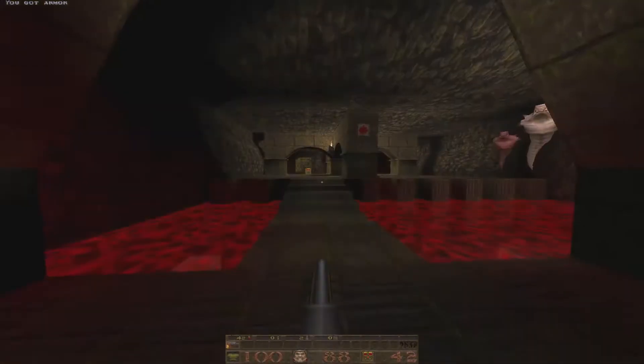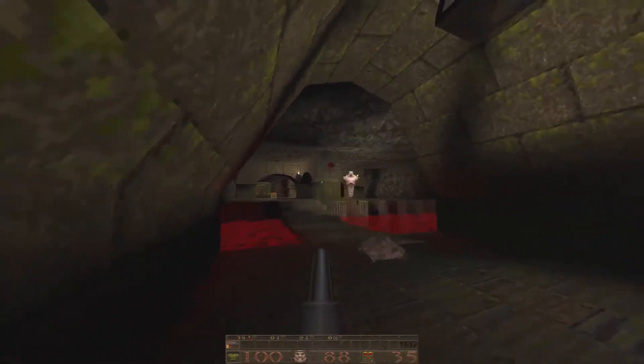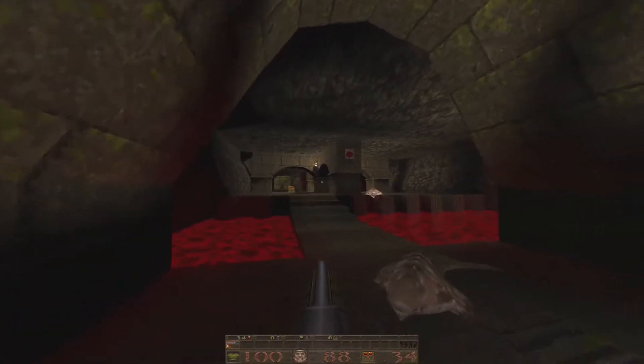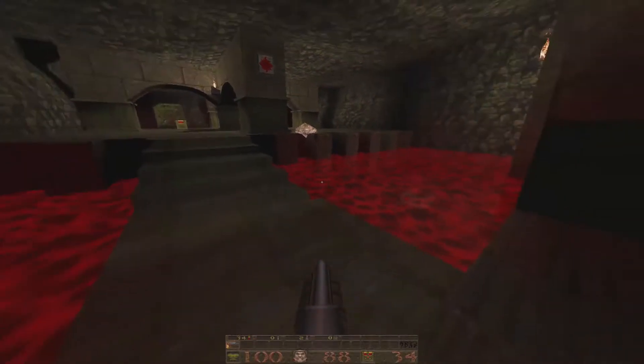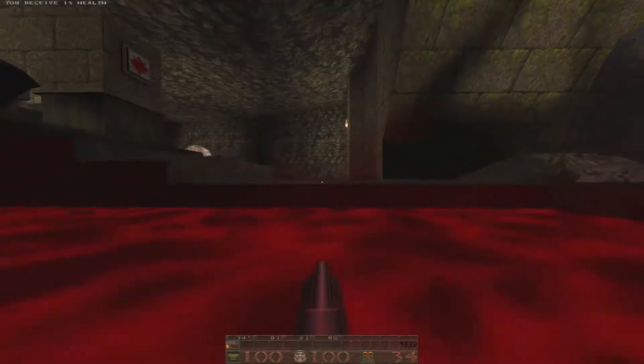Shooty switch. We got some scrags, and we're locked in — locked in until we hit that again. We've got some health hanging out in the water. Those are rotten so I can grab one.